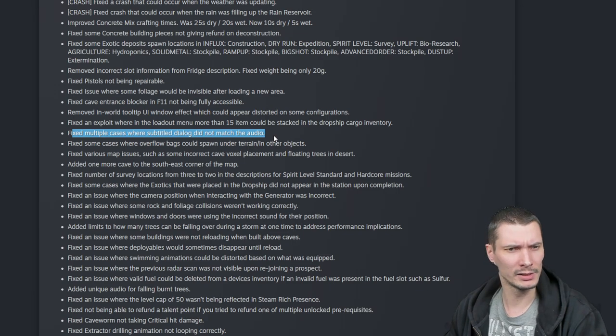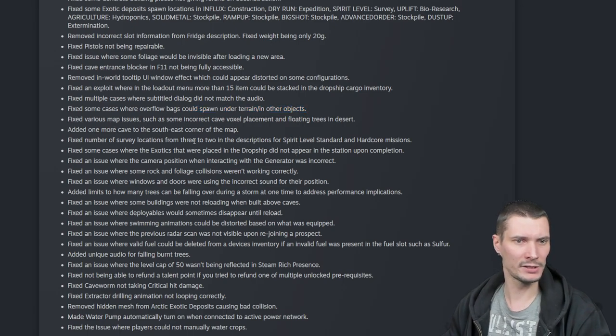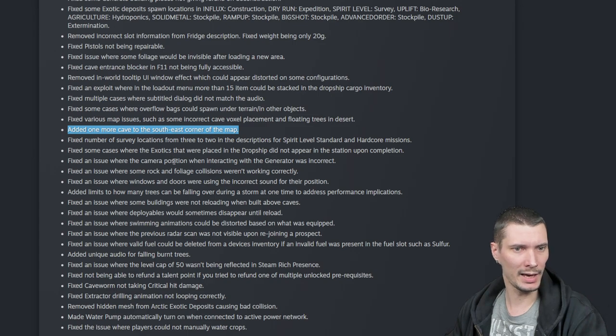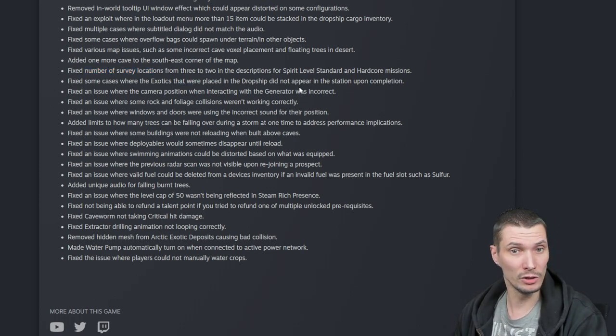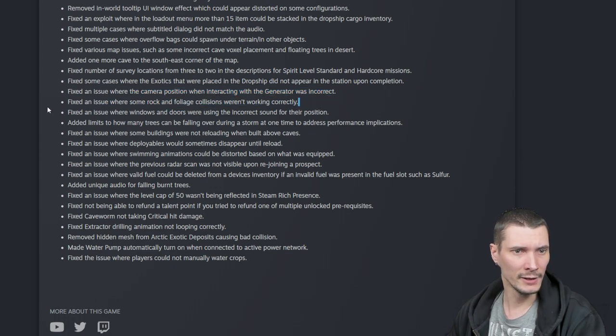Fixed multiple cases where subtitle dialogue did not match the audio. Fixed some cases where overflow bags could spawn under terrain or other objects. Fixed various map issues — incorrect cave voxel placement and floating trees in desert. Added one more cave to the salt east corner of the map. Fixed number of survey locations from three to two in the description for spirit level standard and hardcore missions. Fixed some cases where exotics placed in dropship did not appear in the station upon completion.